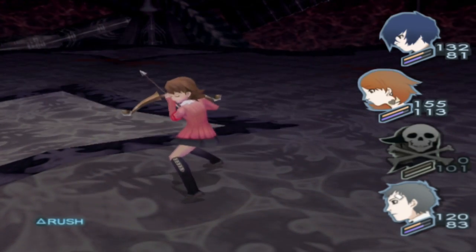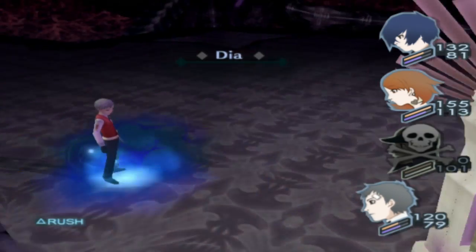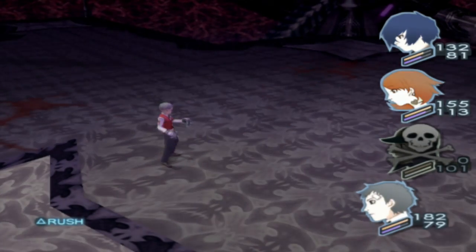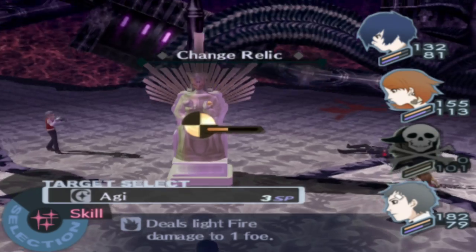We have Dispoisons, which we've gotten through Tartarus and the Pharmacy. Yukari even has one — that's pretty handy. I like how sometimes your party members in Persona games can have items too. They're not stupid — they're going to help themselves out too.